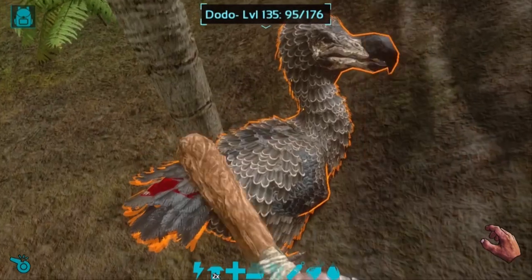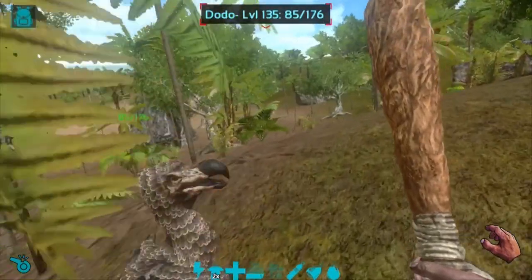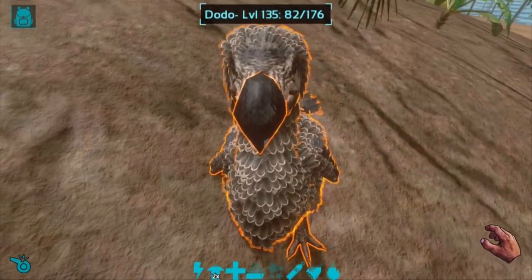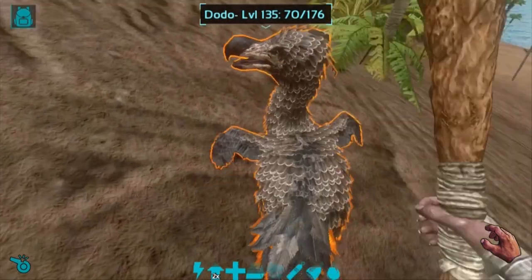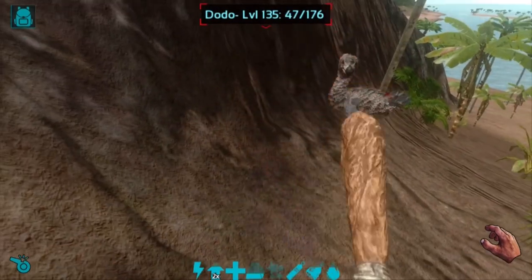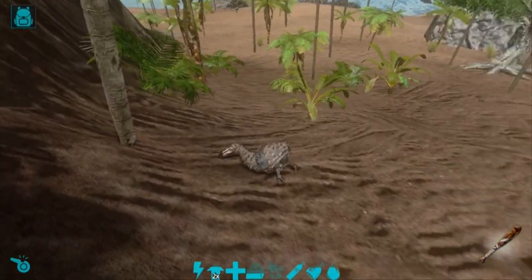He kind of stopped - that's weird. He's getting close to about half health so we want to be a little more careful. There's a dilo right nearby. If you try and walk in front of the dino it'll try and slowly turn around, and when it does that it'll help you keep away from any dangerous dinos. Around 65 health now - a few more hits and we should be all set. Do not want to accidentally hit it again - if you hit it the taming effectiveness will go down.